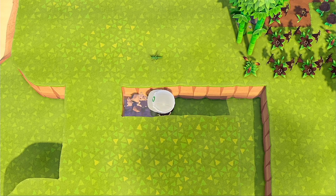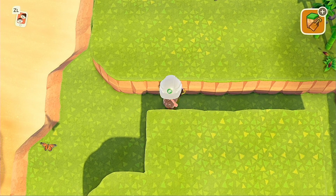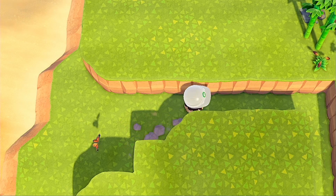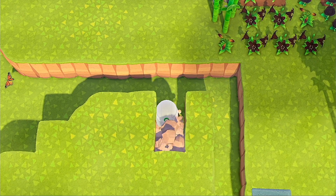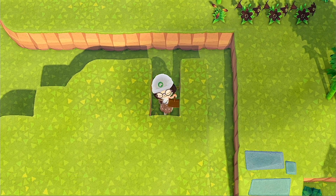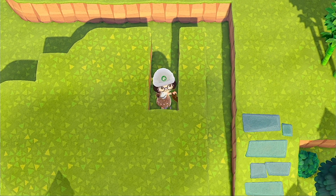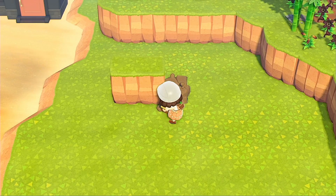My first and biggest tip — if you take away anything from this video — is to round your edges. I personally don't like the look of jagged, pointed cliff edges. I prefer them rounded; it looks way more natural and prettier. If you like the pointy edges, more power to you, but I think rounded looks better.